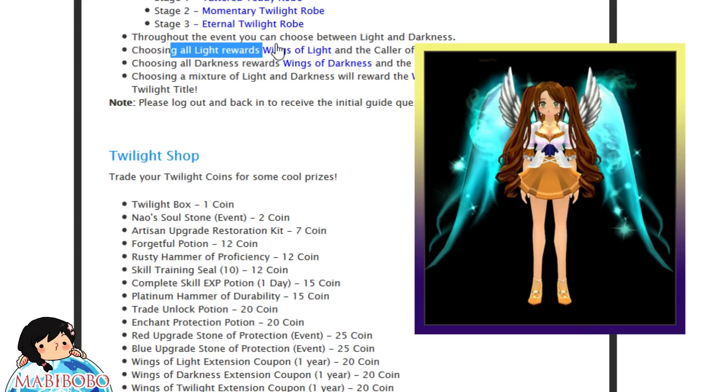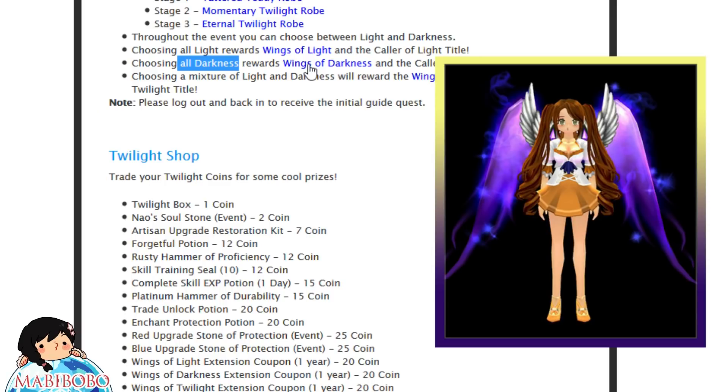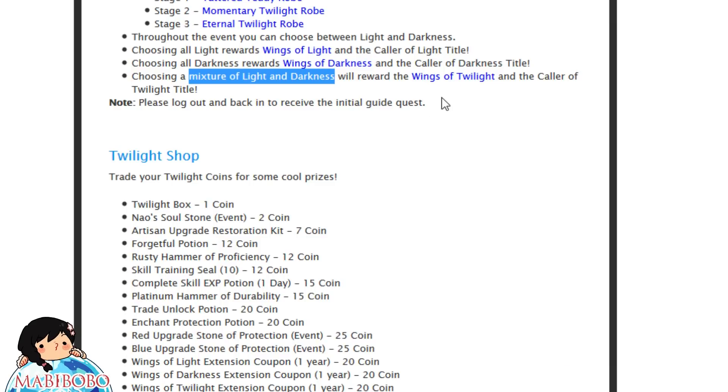He'll also have you upgrade your wings. If you choose all light rewards, you'll get the blue wing right here. For the darkness rewards, you'll get the purple wings — the Wing of Darkness. And if you do a mixture of both light and darkness, he will reward you the Wings of Twilight, which are the yellow wings.